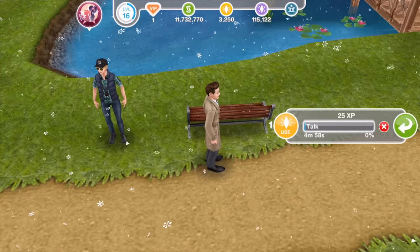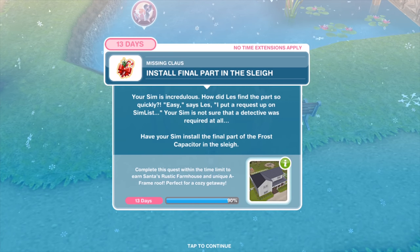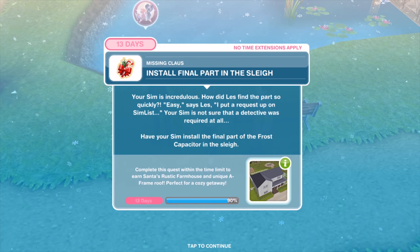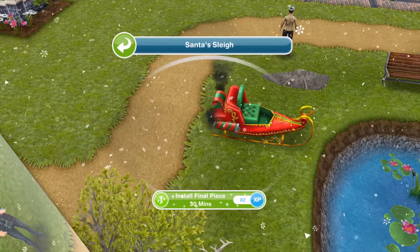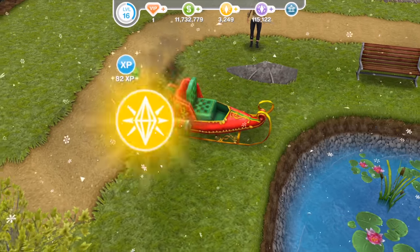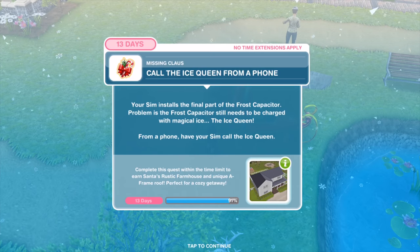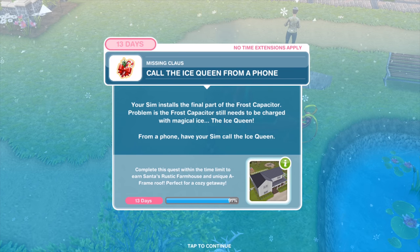Your Sim is incredulous. 'Easy,' Les says, 'I put a request up on Simless.' Your Sim is not sure a detective was required at all. Have your Sim install the final part of the frost capacitor in the sleigh for 30 minutes. The frost capacitor still needs to be charged with magical ice — the ice queen. From a phone, have your Sim call the ice queen — three hours and ten minutes.